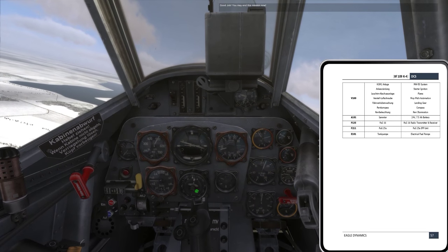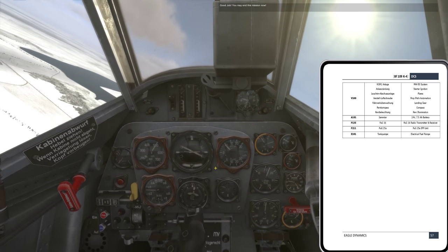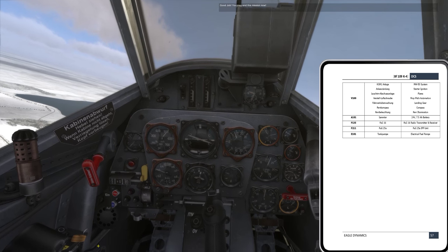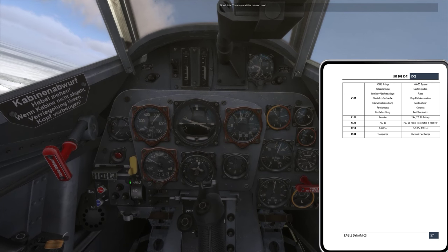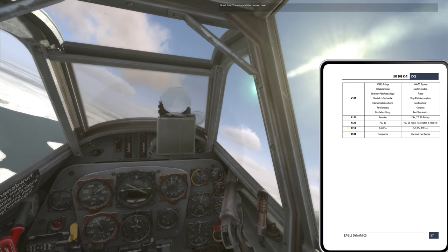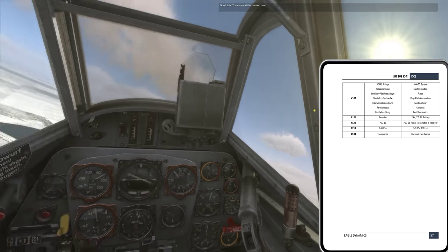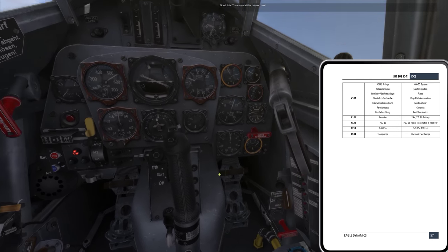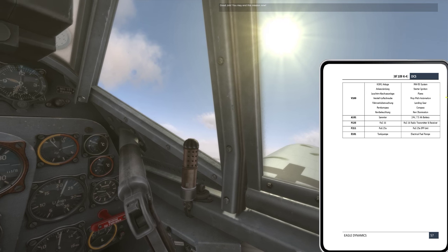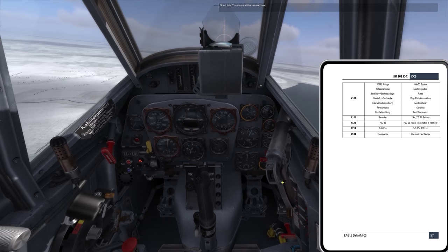Here I am over Krimsk — the navigation was kind of easy this time. In a nutshell, that's how you can navigate. Let me re-enable the breaker — okay, now I've got indications back up. So we also have battery over here on this side, FUG-16, FUG-25 with the radio and IFF, and the tank fuel pumps.